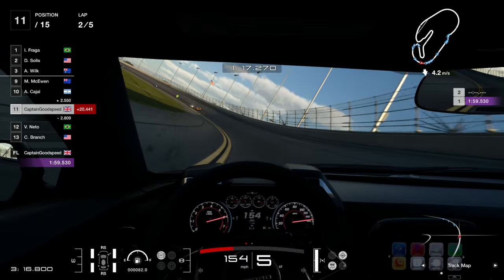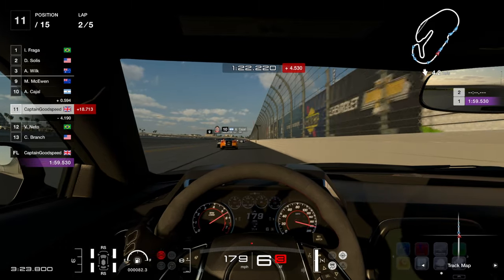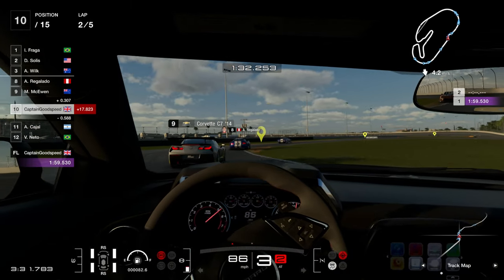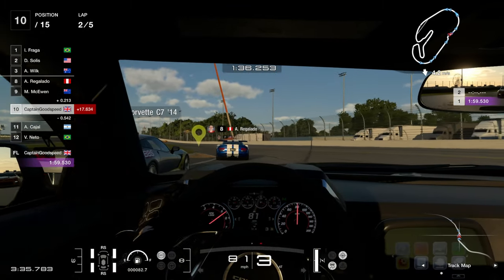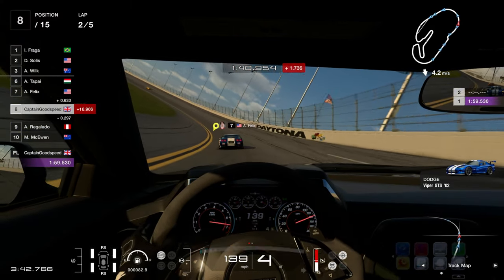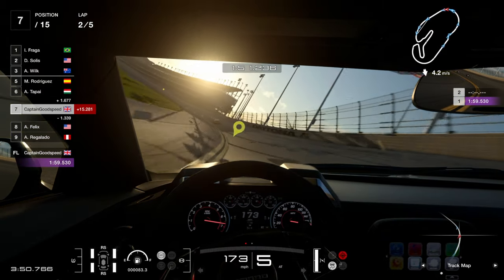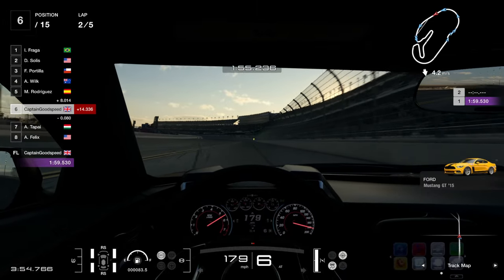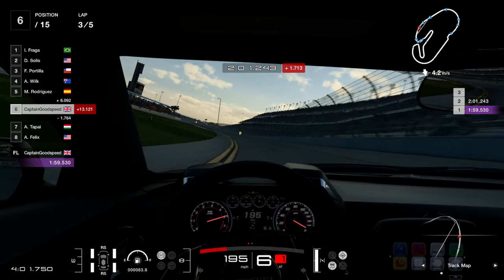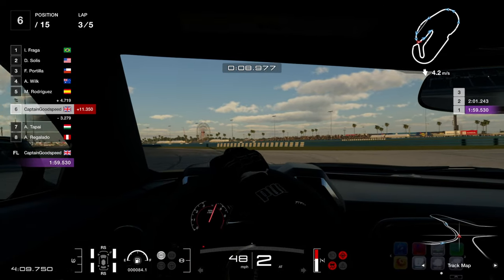We'll have to find out. Coming up to the line now — don't forget there's a chicane. Going to be nice and early — yep, that's fine. Perfect. Round we come, up to 7th now. It's two laps done. A little bit of a nudge through there. We need to get this car slowed right down.